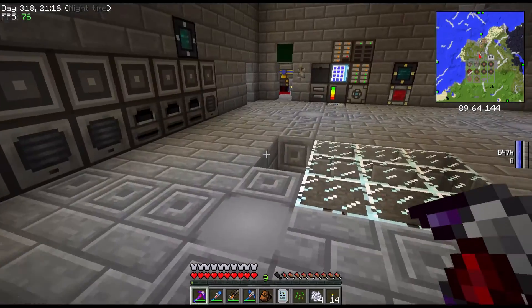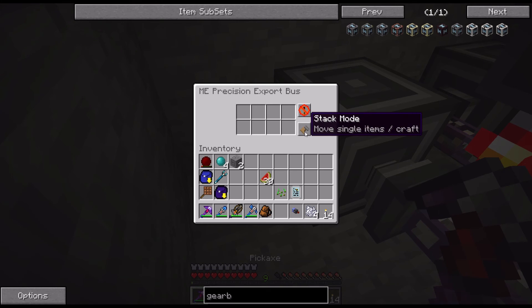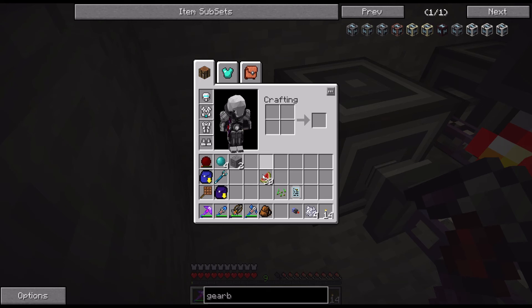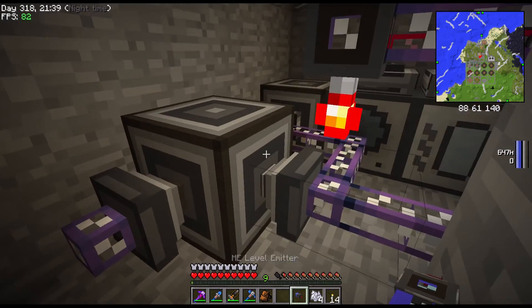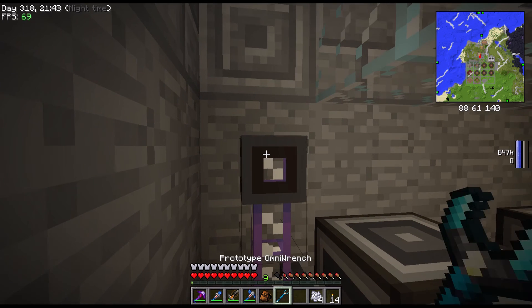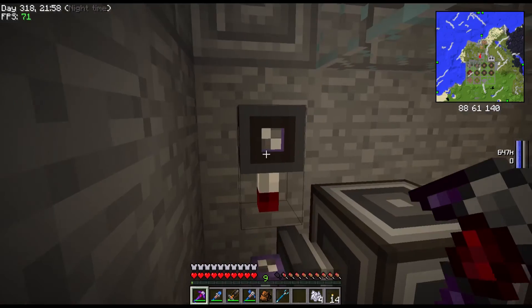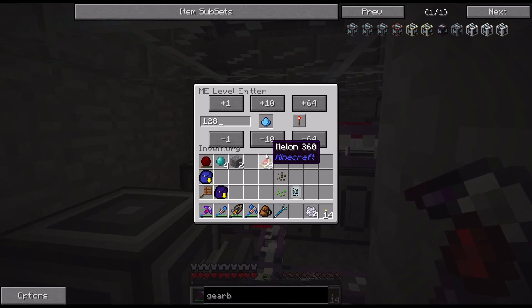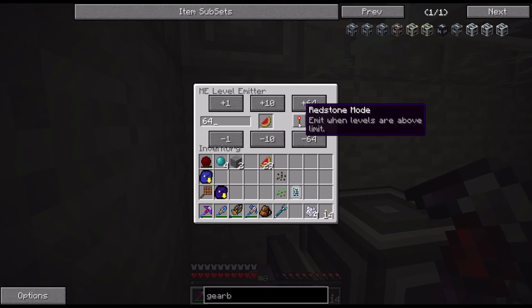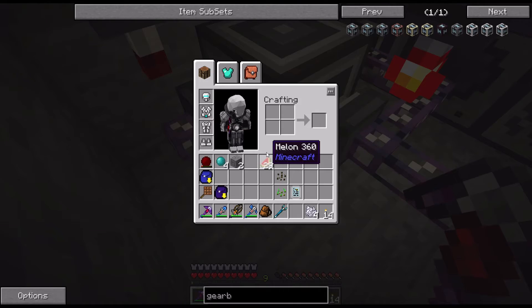I can tell the system to use a bus. I will need a precision export bus and a level emitter. If I tell the export bus to craft melon seeds, and do that as long as we have one stack of melons - I think this is on above limit. We're gonna go on seeds. As long as we have 64, and we want it to activate with signal.